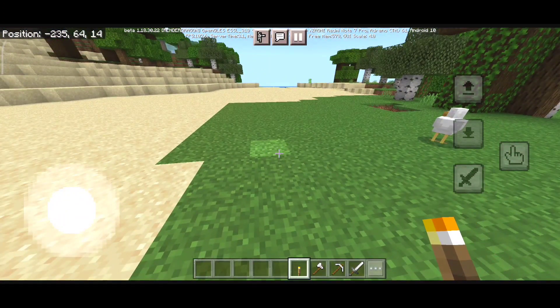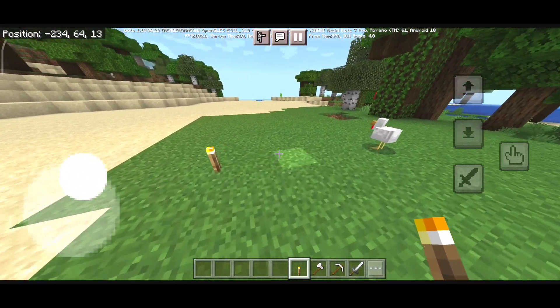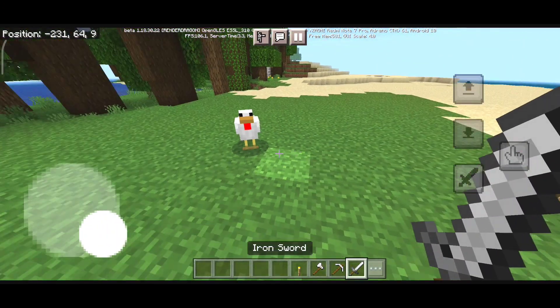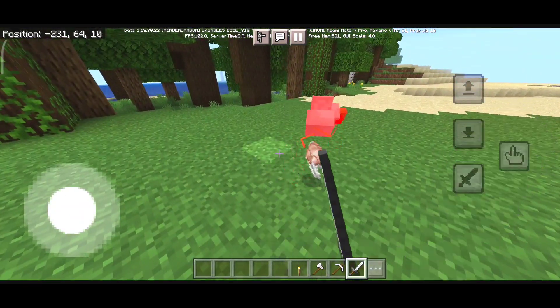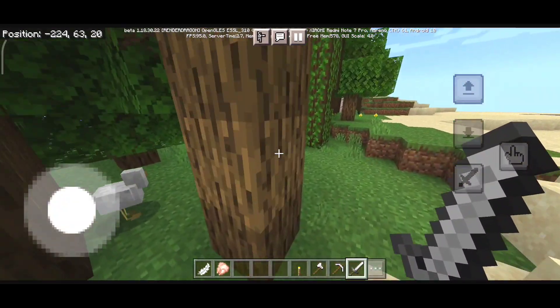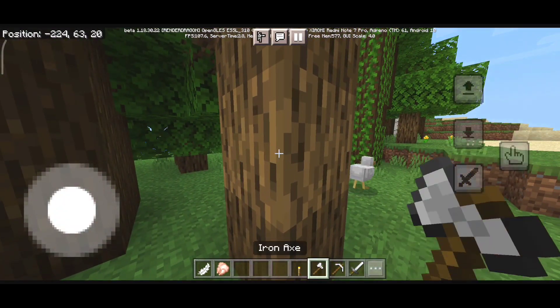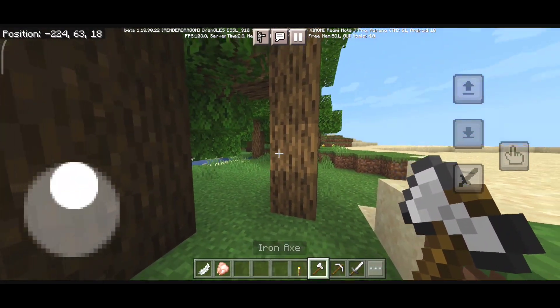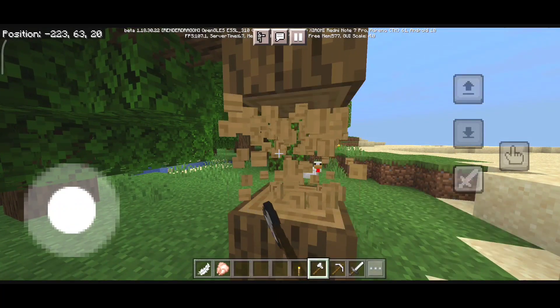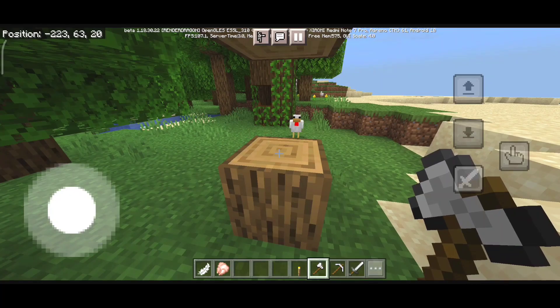If you use the hand button you can actually place blocks — like torches and different kinds of blocks. With the sword button you can hit mobs and stuff like that. So suppose you want to chop a tree, you're going to hold the axe and tap on the sword button.